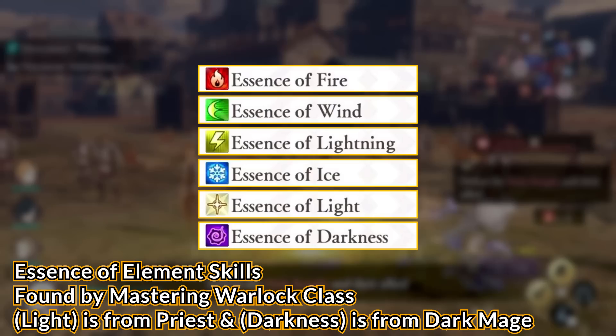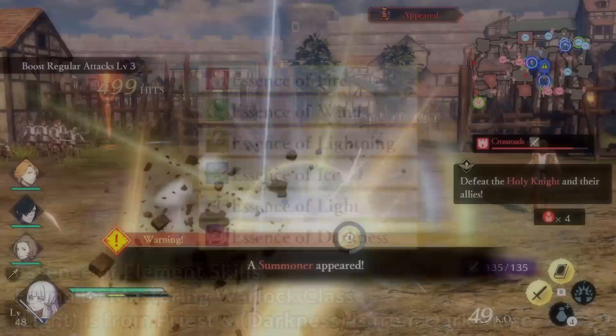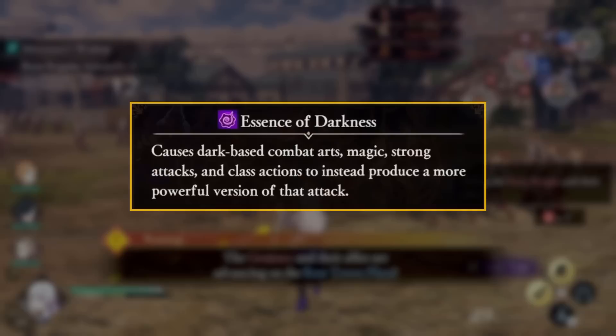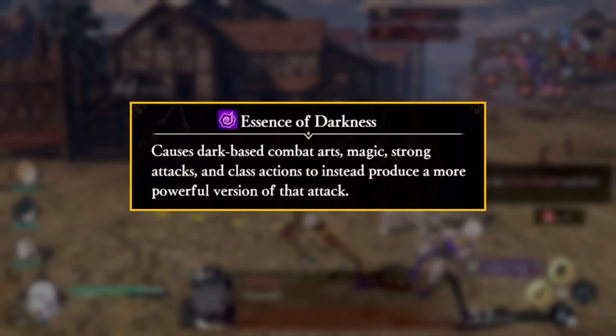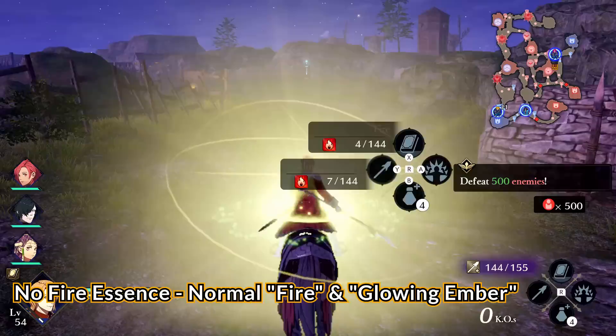Now that we know the six elements, what does the essence of element skills do? You will find these almost entirely on the Warlock class, with Essence of Light on Priest and Essence of Dark on the Dark Mage class. Not every character has an essence skill but there are a lot of them. These skills state that element-based combat arts, magic, strong attacks, and class actions produce a more powerful version of that attack. From my testing, essence skills do not necessarily increase damage — what they actually do is enhance elemental moves into bigger and better variants.